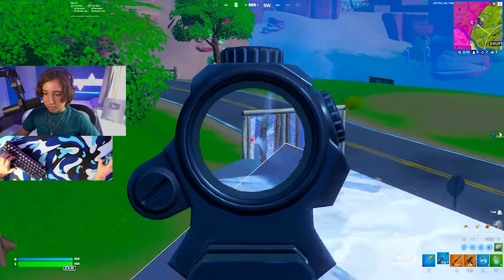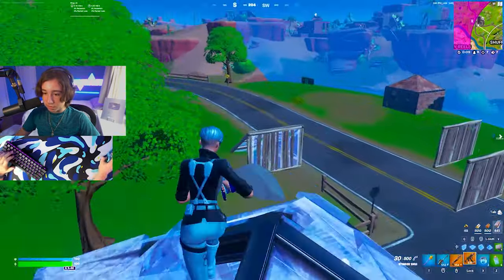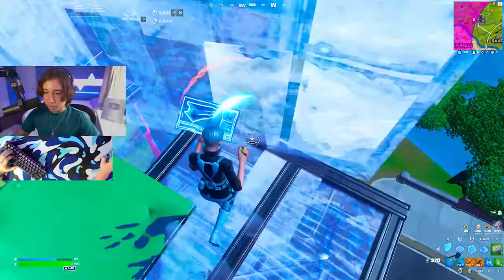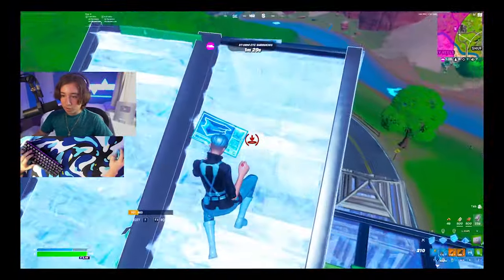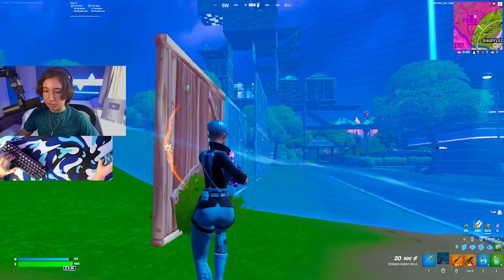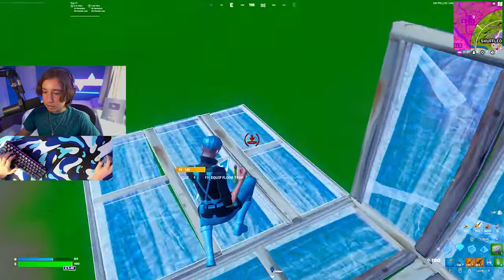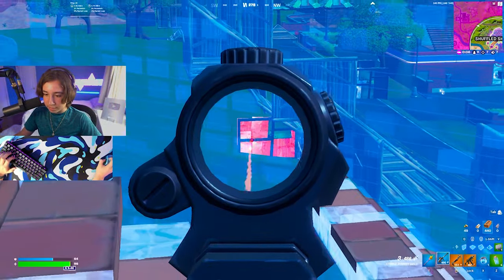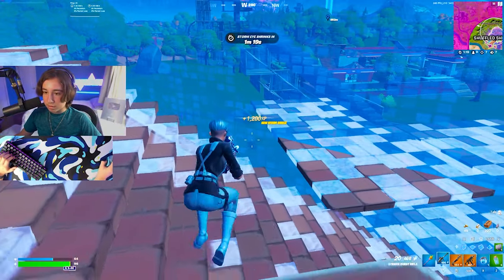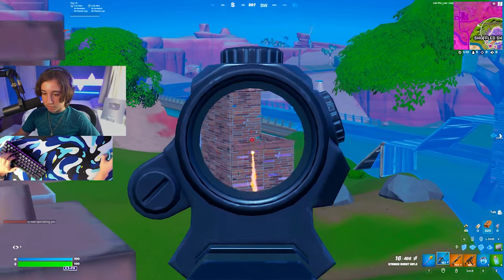There's another guy right here — he doesn't look too good. We just have to be careful of zone. Spam him a little bit. There's another guy — I'm always the one getting third partied. I'm going to wait for this guy to die in zone. Just die already — he's not getting that med kit. He's dead in zone 100%. Easy kill.